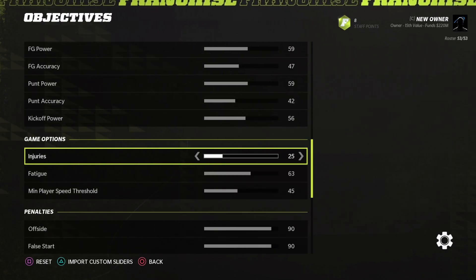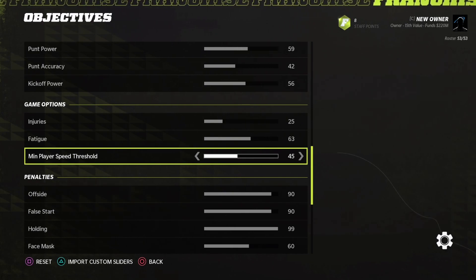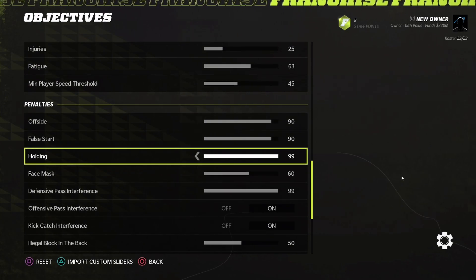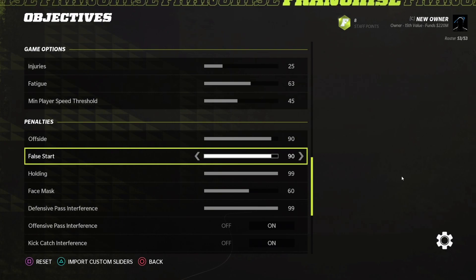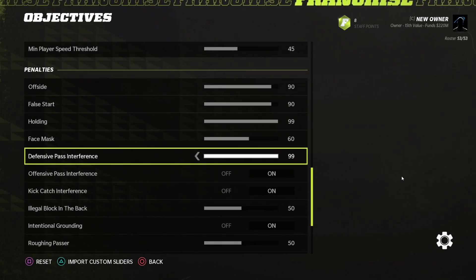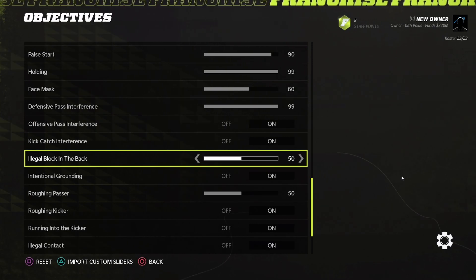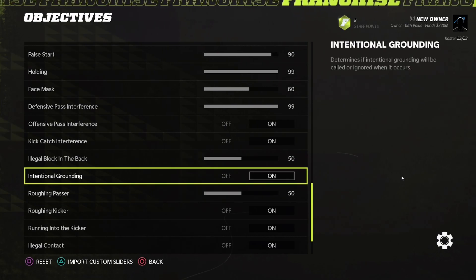A few changes in game options: injuries are still the same — Madden does a great job with injuries this year. I bumped fatigue up from 60 to 63 and left minimum player speed threshold at 45 — I made a whole video about that, and I think that's perfect. For penalties, I bumped these up considerably. Offsides is at 90, false start at 90, holding at 99. I'm not seeing recurring penalties happen spontaneously — I'm actually starting to see offsides and false starts with sliders up to 90. I'm not seeing many holding calls at all. I increased defensive pass interference to 99 and still do not see pass interference called. I decreased illegal block in the back from 52 to 50 — it was happening way too often, and 50 seems to be the happy median. If I move it even to 51, it starts calling illegal blocks in the back constantly.